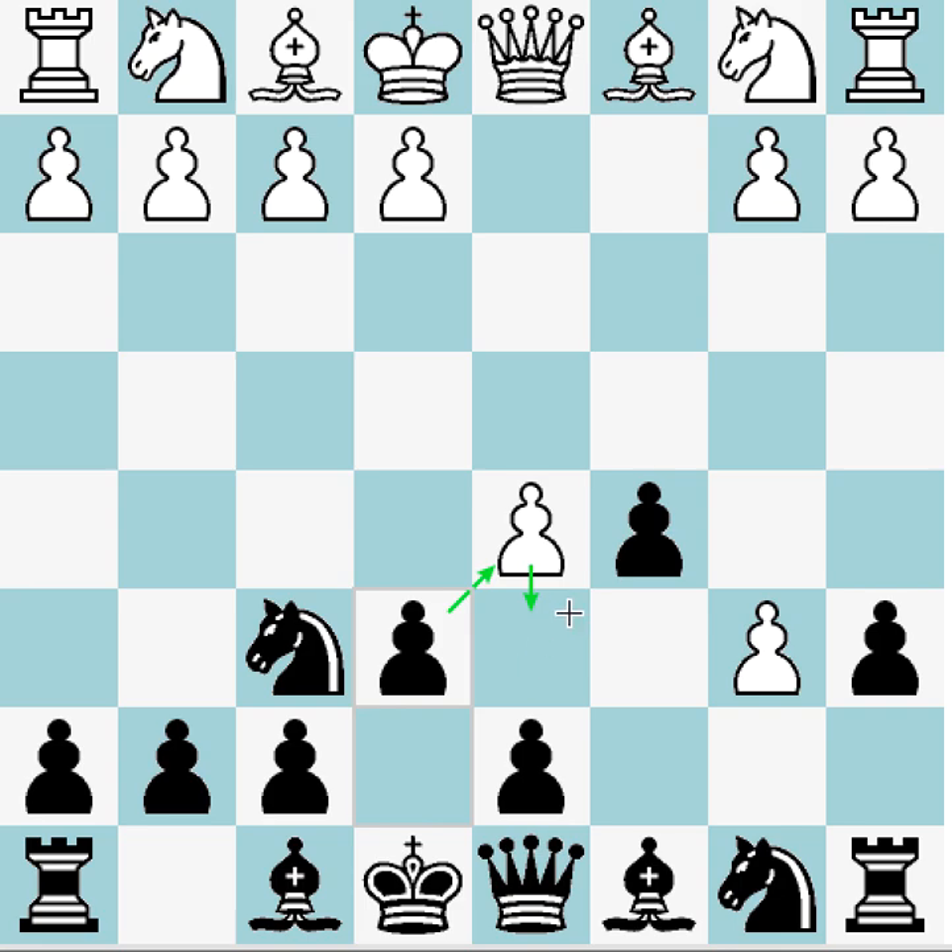It looks very strange — we're attacking this pawn and we're also allowing white to push d6 if they want to. Also, in the Benko Gambit we often play g6 and fianchetto, but with the move e6 this becomes less desirable because our dark squares would just get really weak. So the first question is: what happens if white takes up the offer to push through and cramp us?